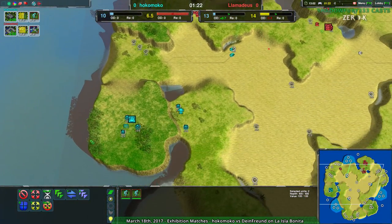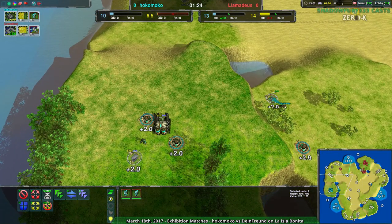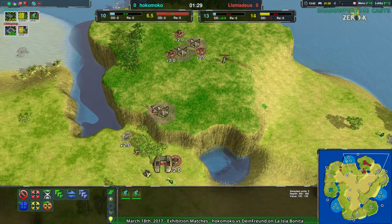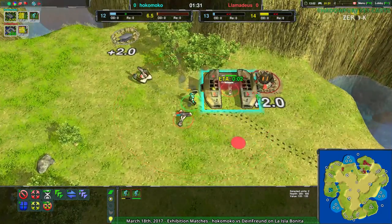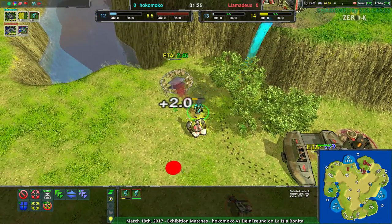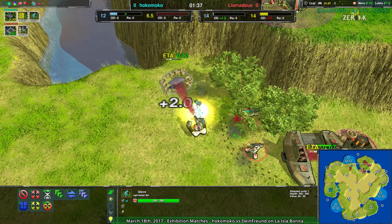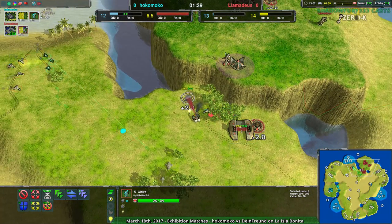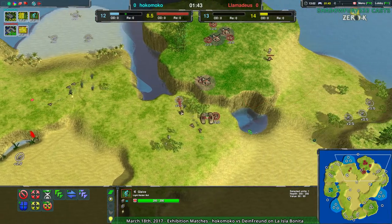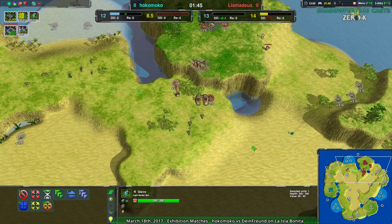Hocomoco's first instinct to go up there is going to end up with them finding a lot of things they can just take out — there's a lot of openings to work with. Hocomoco does have their factory inside their main plateau, so that should work out. They are a bit behind economically though. Lamedeus clearly putting a lot more focus on getting their economy going rather than their military. No real damage dealt by that glaive; there would need to be quite a few more glaives to go up in the top plateau.